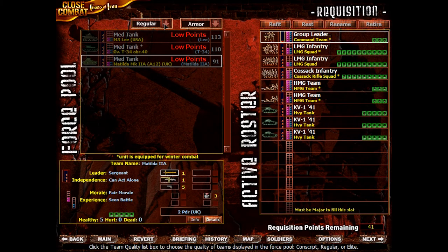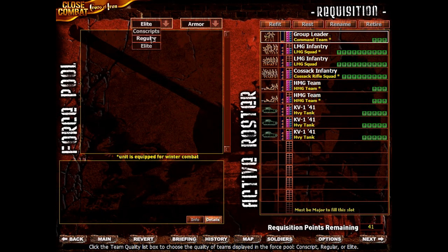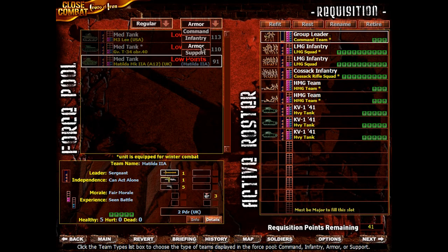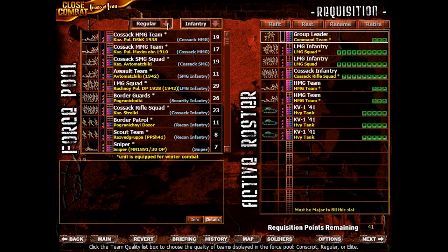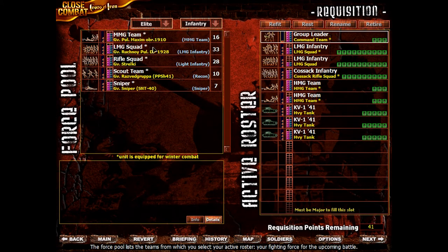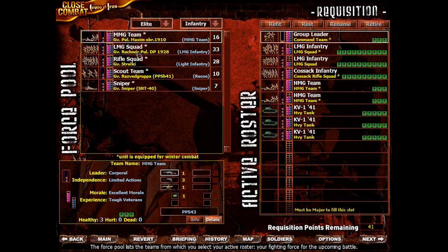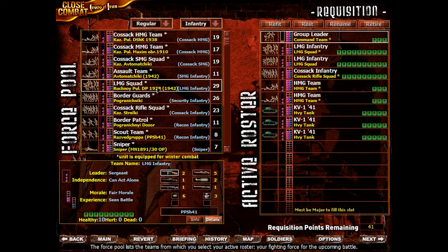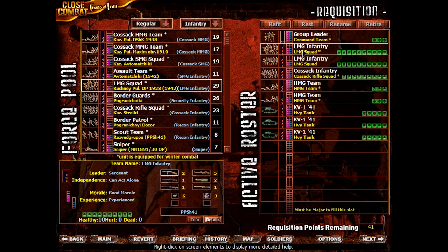Let's see armor. We can't afford any armor obviously, but we can look at it. We can get Matildas now — this is just RNG every round, it's Lend-Lease equipment from the Brits. We're going to get some more infantry I suppose, because it's the least stuff we can afford. In the Elite section there's nothing I really want. In the regular section we have this LMG squad — just a weird configuration that I wasn't really too keen on, but I guess that's just the newer configuration. The one we have is outdated.